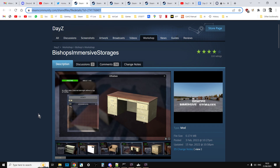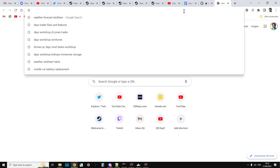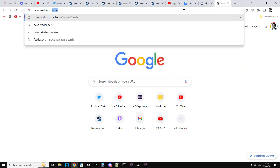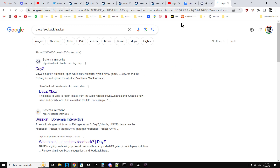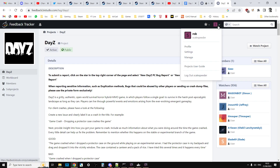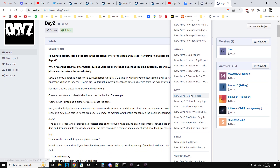What I need you to do is, if you're a member of the console community or the PC community and want this as well, go over to the DayZ feedback tracker. Create an account and create new DayZ Xbox bug reports. Don't worry that it says it's a bug report — you can request a feature as well.